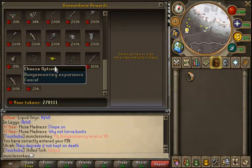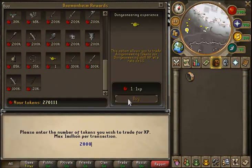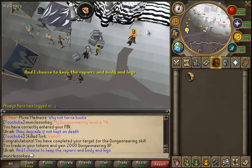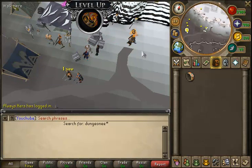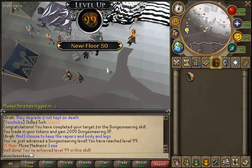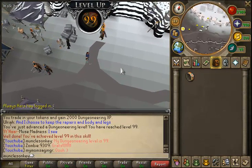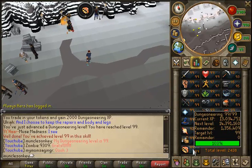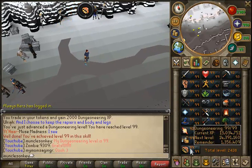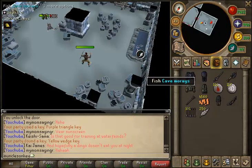Here's the big one. I buy some Dungeoneering experience — about 2k of it — and we get 99 Dungeoneering. That was a pretty big achievement. Dungeoneering was probably, I'm not going to lie, other than Slayer, my most enjoyable 99 to get. I wasn't expecting it because I'd put off Dungeoneering for so long thinking it was going to be awful, but it turned out to be a really fun skill.